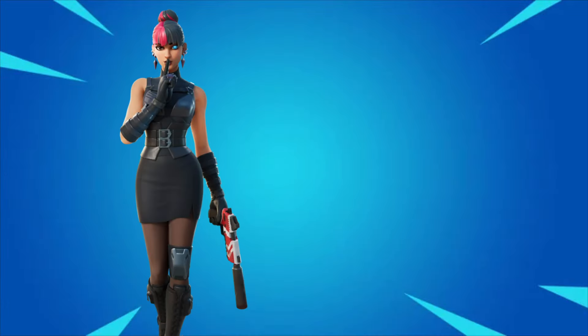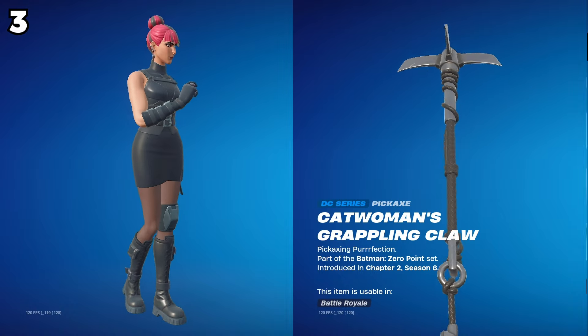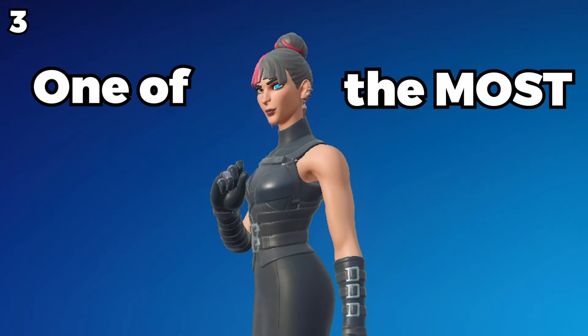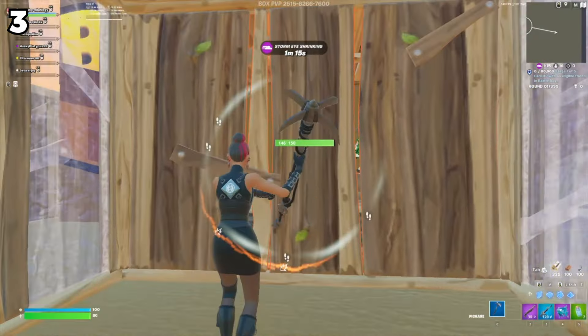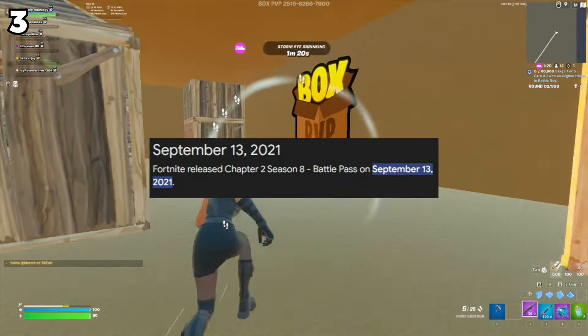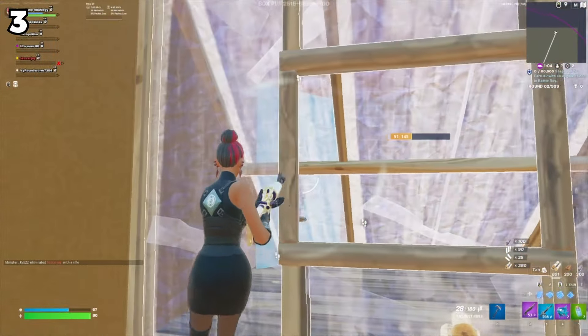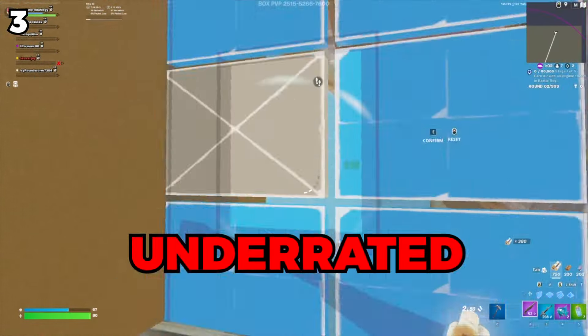For the third combo, we have Core and the Grappling Axe. This combo is often picked because it has a sleek all-black look. Core is one of the most underrated battle pass skins — she was in the Chapter 2 Season 8 battle pass, which was over three years ago, so not many people remember her. Combined with the sleek black Grappling Axe, you have a super underrated sweaty combo.